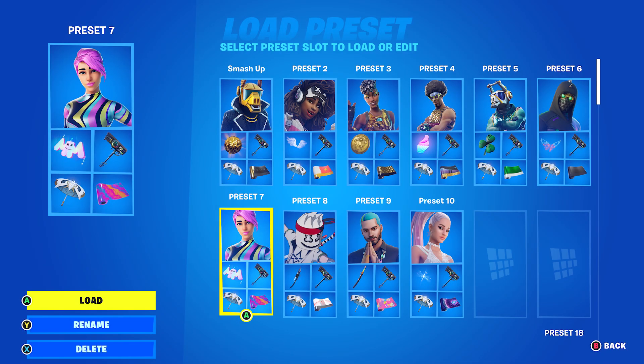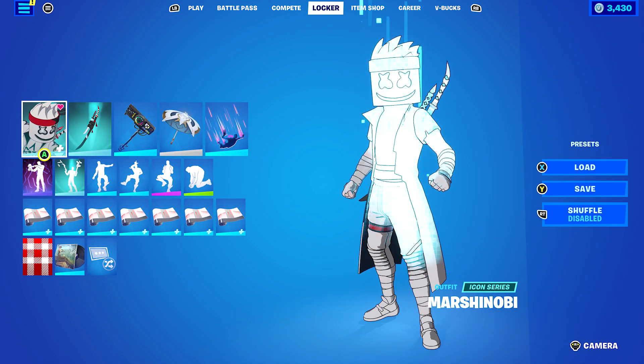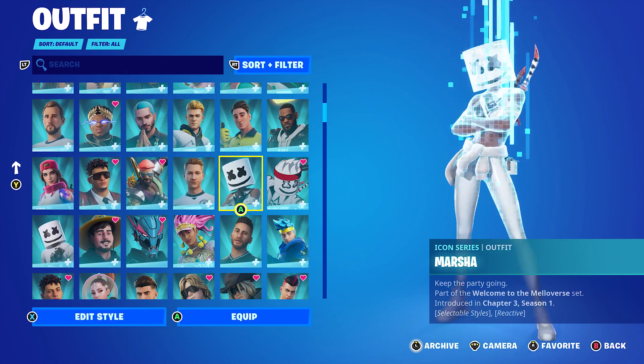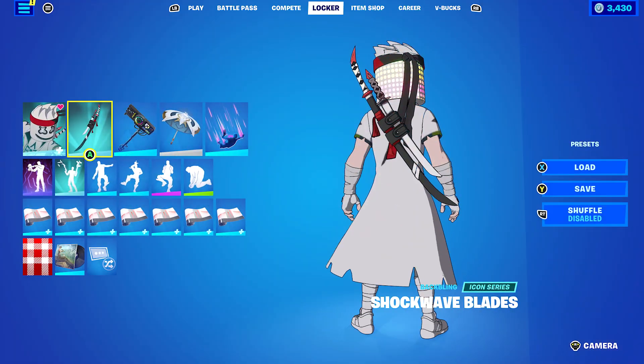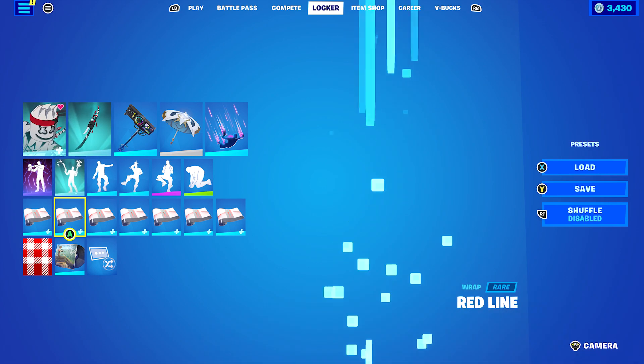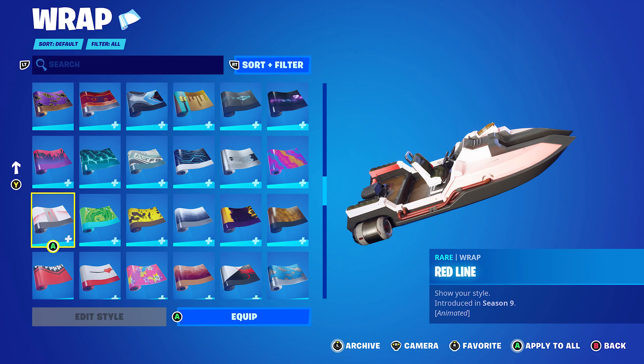The next skin is Marsha Nobi, but if you don't have Marsha Nobi you can use Marsha or Marshmallow — any of those. I decided to stick with Marsha Nobi. Back bling is the Shockwave Blade — obviously I can't use it as a pickaxe, but it's a pretty cool back bling. The wrap I'm using is Red Line, just for the white and the red.